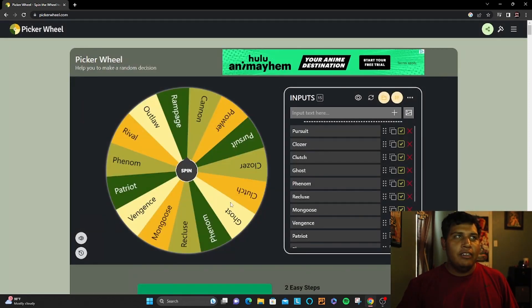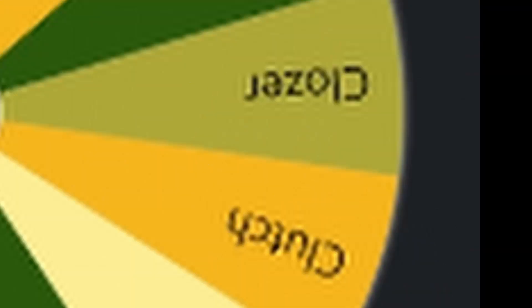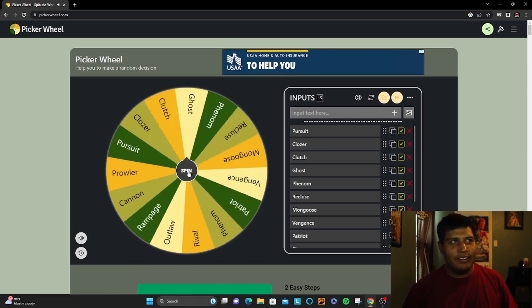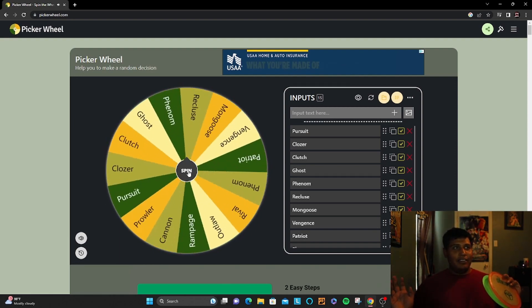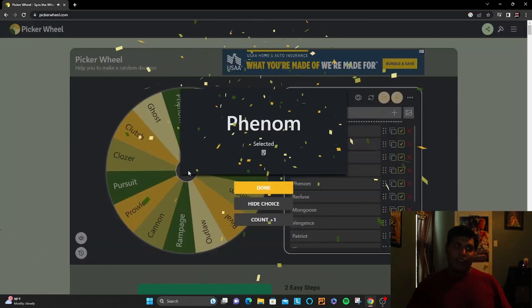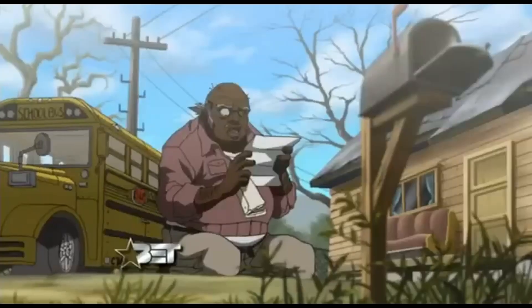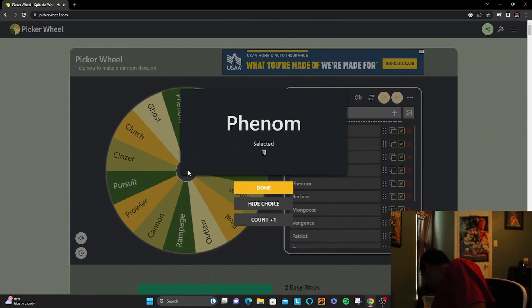Easy forehand discs right now. If we get a putter here, that'll probably be the best thing. Let's see if we clutch out with the putter. Let's see what the wheel is trying to give us. A Phenom — oh no, this can't be!